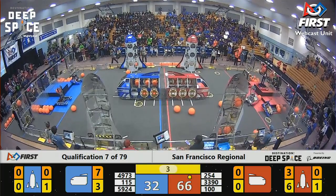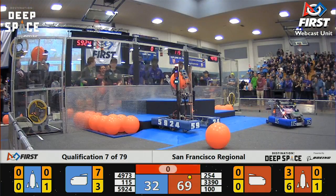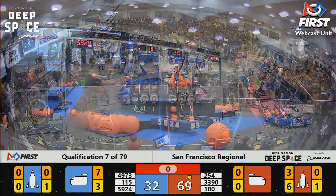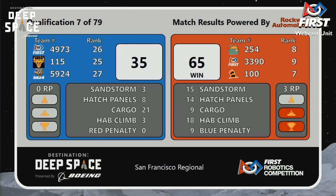Team 115 quickly trying to score the Level 2 climb for the Blue Alliance. There's the buzzer for this qualification match — very action packed, a lot of things going on on this side of the field. Final score: 65 to 35. Red Alliance with three ranked points coming out of this match. That will help them out in their qualification rankings as we move on through these Friday qualifications.